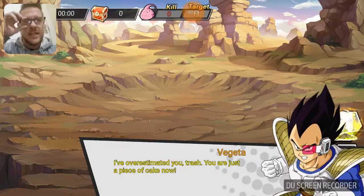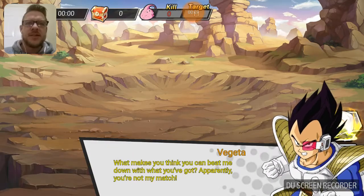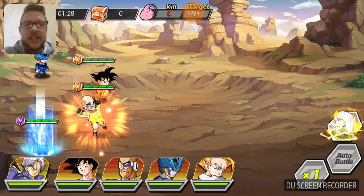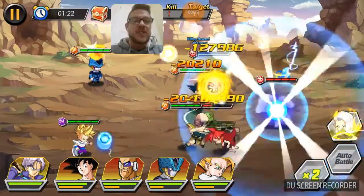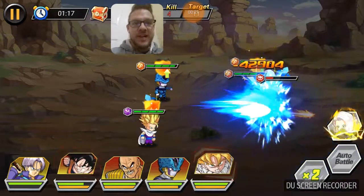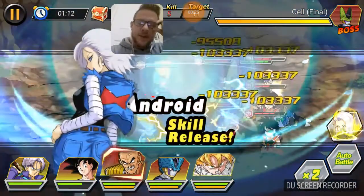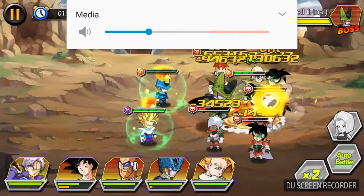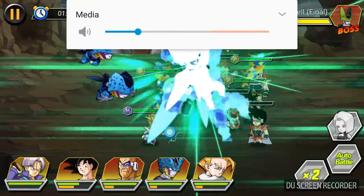Hey guys, welcome back! We're on the free-to-play VIP 2 server 75. How are you guys all doing today? We're going to do another 10x summon for you guys — we've just hit level 50, we've got enough diamonds, and a few things we can do. We're really hoping that Goku Black appears! Let me just adjust the volume once more — there we go, that should be fine now.